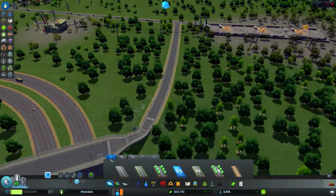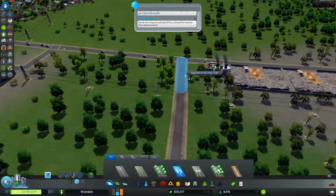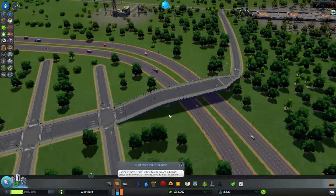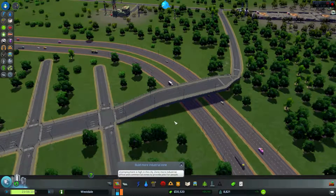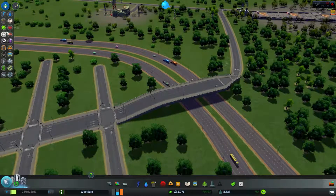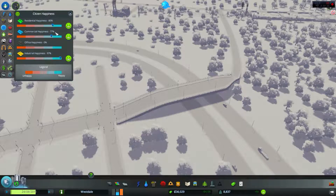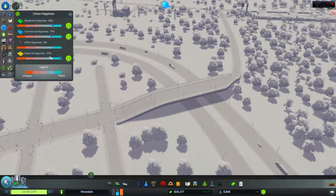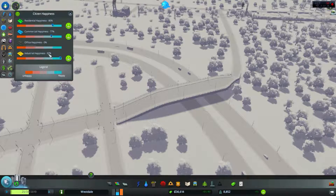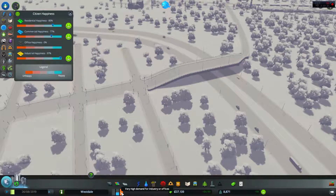Oh crap, that's a one-way road. Let's make it a two-way road. Build more industrial zone. There's high unemployment — a lot of people have no work. Residential happiness 80%, commercial happiness 77%. Industrial is very very happy — that's why there's such high demand for industrial or offices.